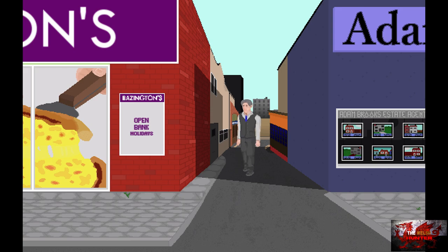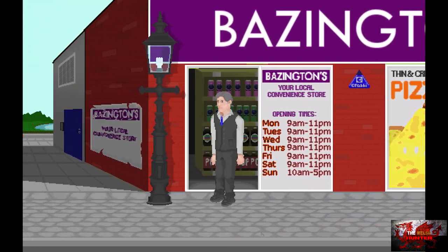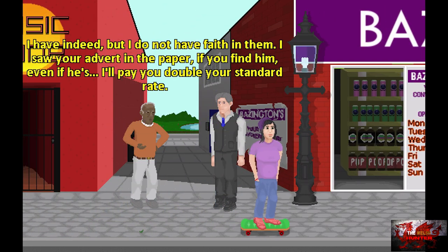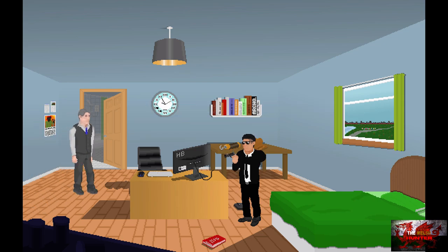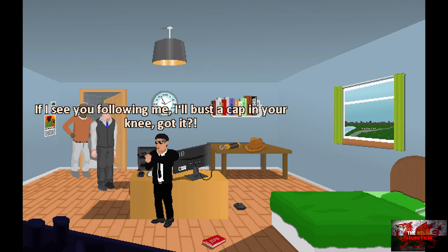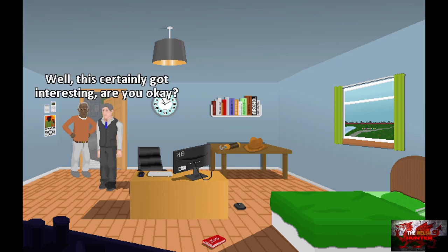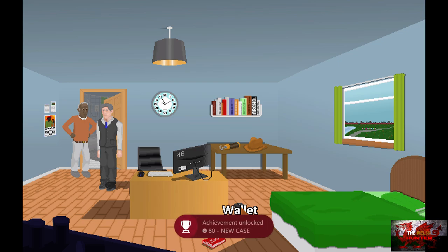After this cutscene, just keep spamming through the dialogue, no worries. When we're back in this room and regain control of James, we're going to get the 'New Case' achievement. The first thing we're going to do is pick up the wallet, which is on the floor.